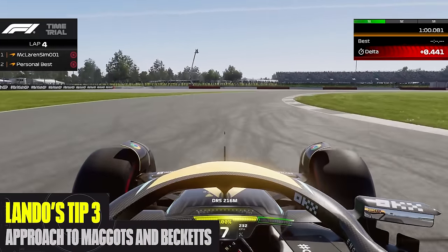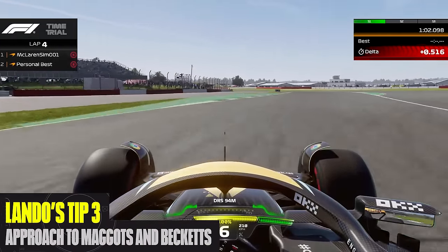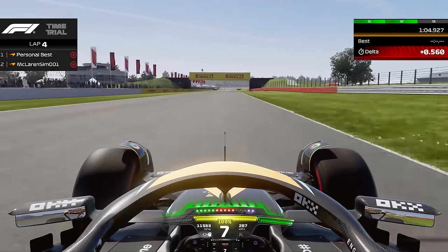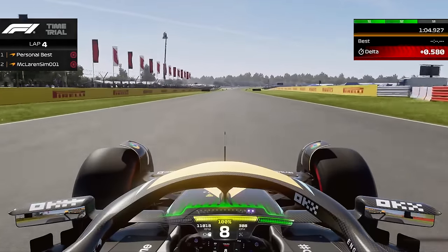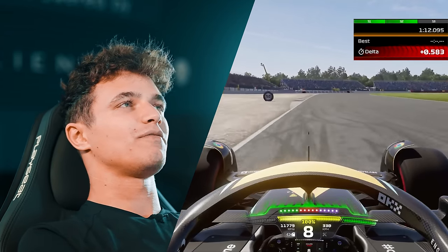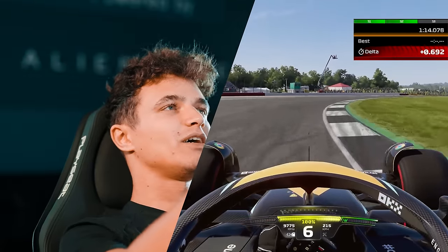Tip number three: nail Maggotts-Becketts. Get the turning right, get the timing right, and you're set all the way down the Hangar Straight. You're pulling easily four and a half, five, six, seven G as you go through the section.